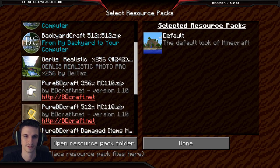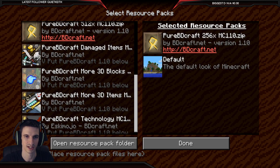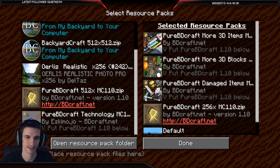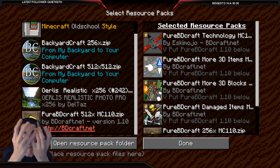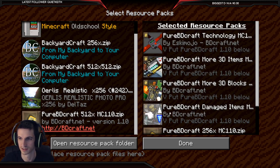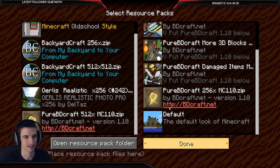So take this one off — this one's got mods to go with it. It makes it look kind of like a comic book, which I'm gonna use with my other ones. It's got stuff like this — it makes the redstone look like technology, more 3D items, so the items are all in 3D. Cactuses are circular instead of square. It tapers off all the edges. More 3D blocks, 3D items, and damaged items — so as you use your items they become damaged.